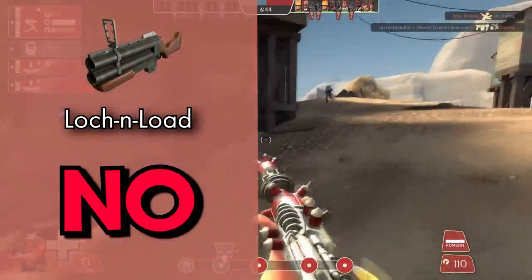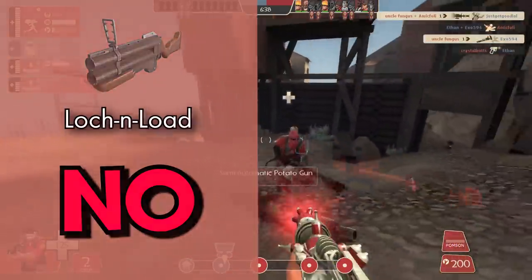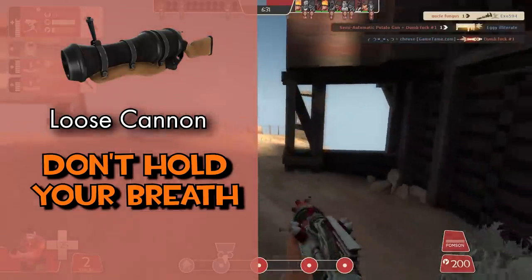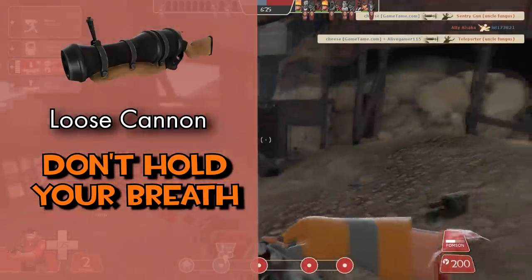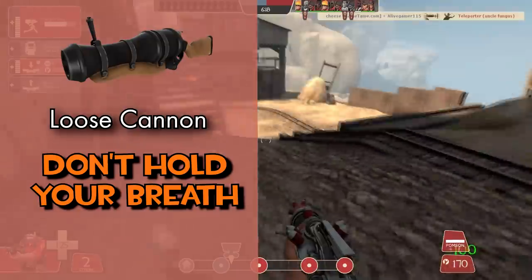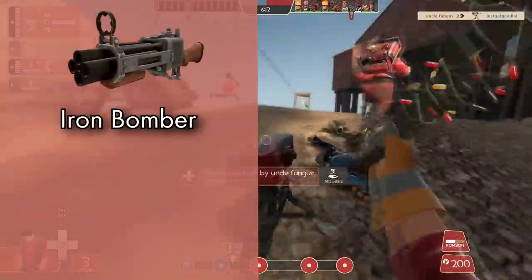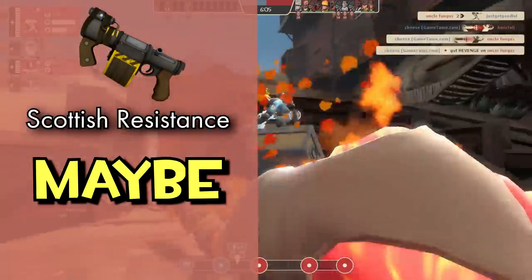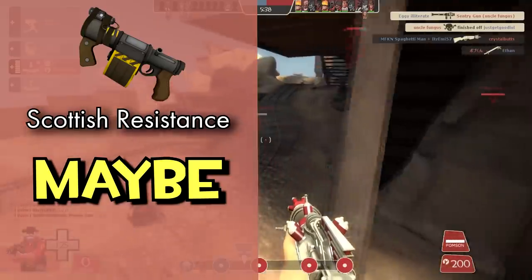The Loch-n-Load: no — it increases your effective range, makes pipes easier to hit, and completely wrecks engineers. The Bootlegger: no, they're an essential Demoknight tool. The Loose Cannon: I'm unclear on this one — I don't have much experience with it. I know in the right hands it can be pretty scary and it one-shots light classes with double donks, however I'm just not experienced enough with it to determine whether I'm failing because it's weak or because I just suck. In all likelihood it won't be getting an episode. The Iron Bomber: no, it's just stock but better. The Scottish Resistance: maybe — it's been highly requested and I do think it is the weakest of the sticky launchers, but I really just don't think it's that bad.